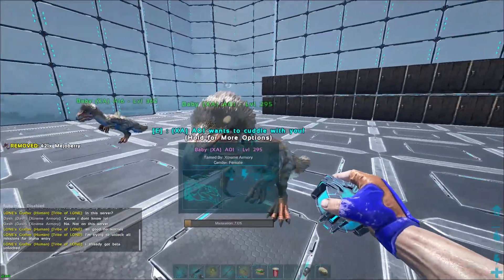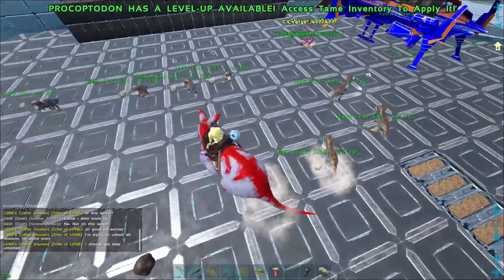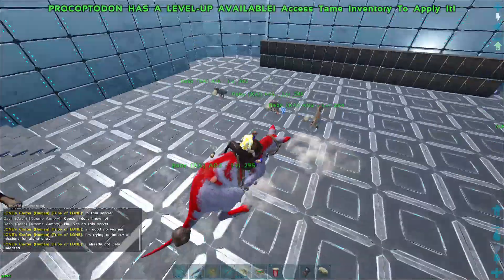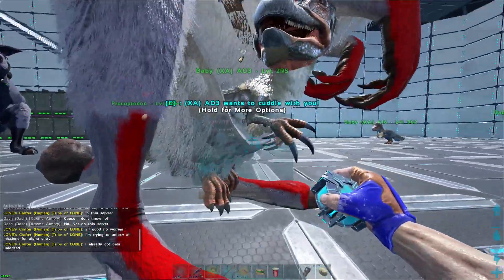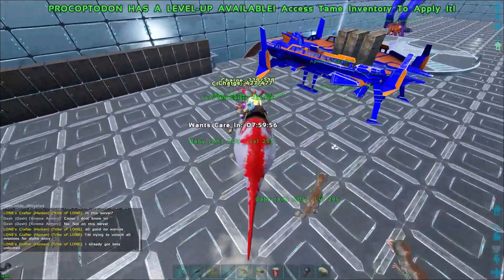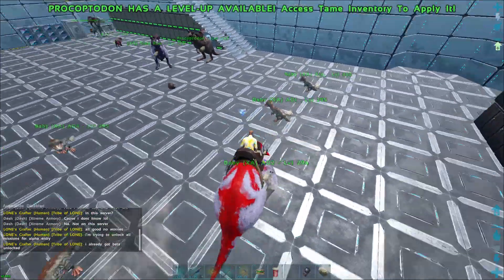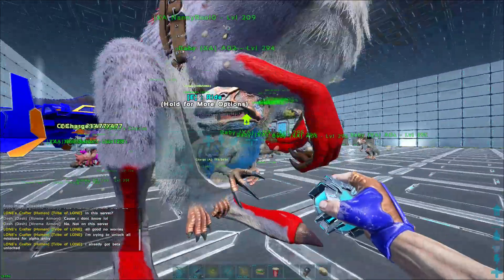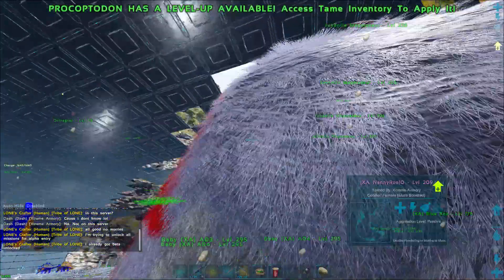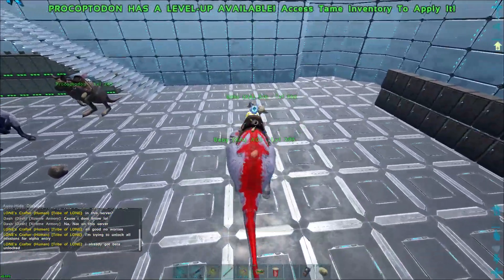Especially if you have babies, you need to make sure that you put the food back on them — because everybody has killed a baby from forgetting to put food back on it after imprinting. Don't let that happen more than is necessary. Always make sure you put your food back on your baby when you're done imprinting.